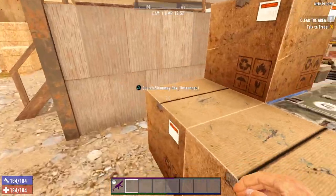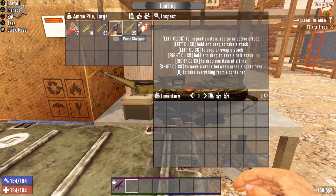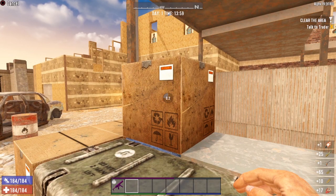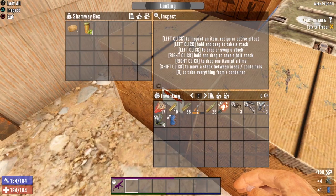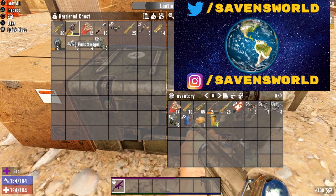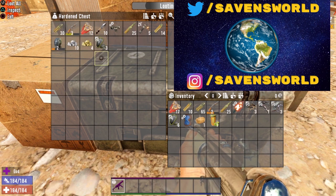Once again we've got two gun store boxes, a Shamway crate, hardened chest, and the ammo pile. Searching the ammo pile — look at this, we got a pump shotgun in the ammo pile! Pump shotgun is a low chance at Tier 2, but you'll be seeing a lot more of them once you get your game stage over 91. Plus you'll be getting some of the top tier items as well. Gun store box one: parts. Gun store box two: parts and a mod. Shamway box: a potato and a beer. Now the hardened chest — oh yeah, baby! We got an even better pump shotgun, a steel helmet, lots of ammo, lots of sellables, parts, and ammunition. Very, very nice.